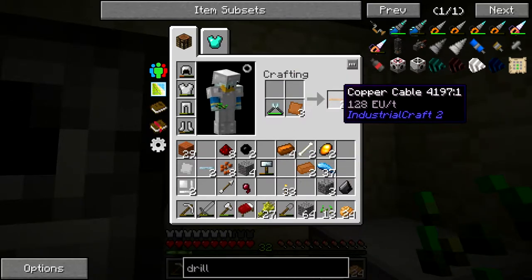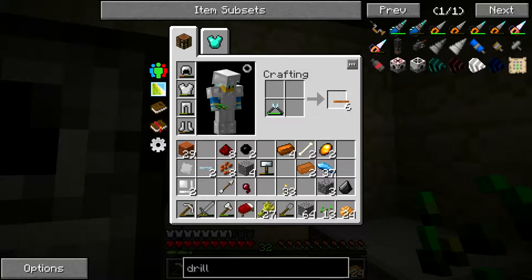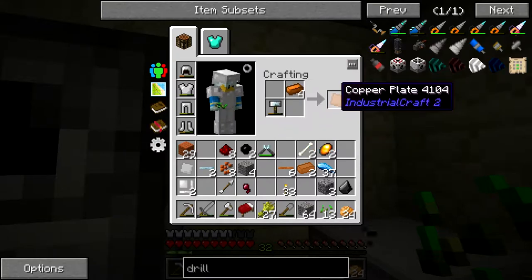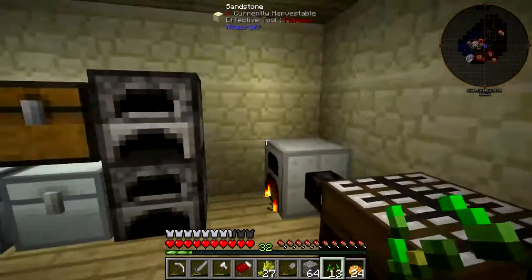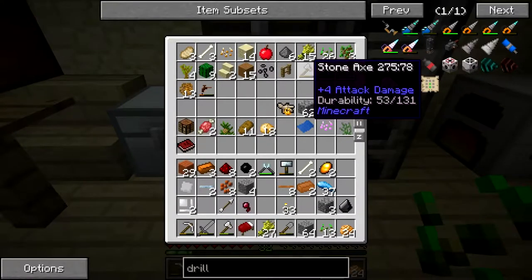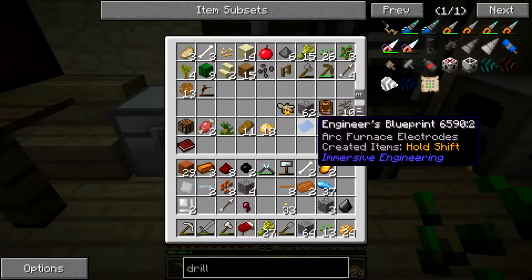There we go. I need to surround an iron ingot. So that's not enough - I need eight. Of course I need eight. Is that it? There we go. I need an iron ingot. Do I have any more iron ingots? That just looks like a face to me, a granny face. I think I talked about that before.